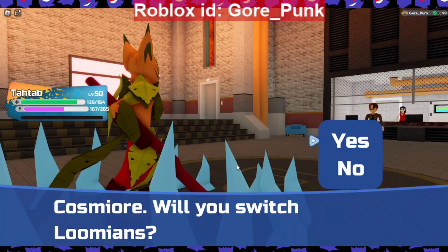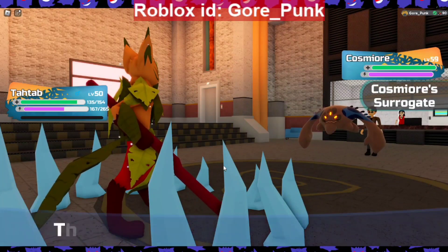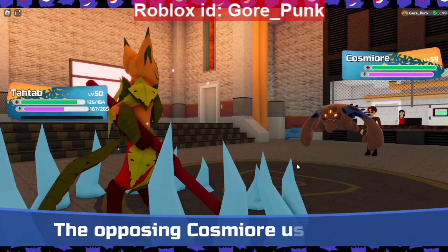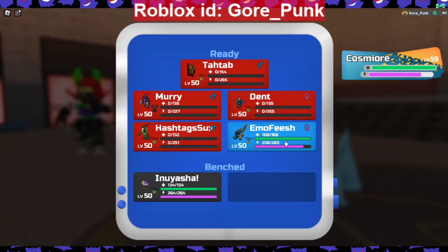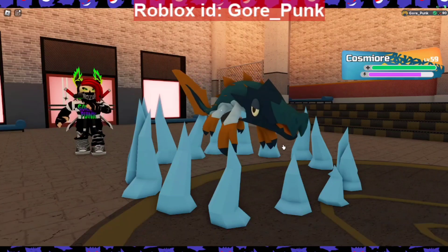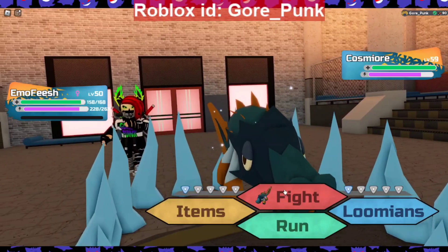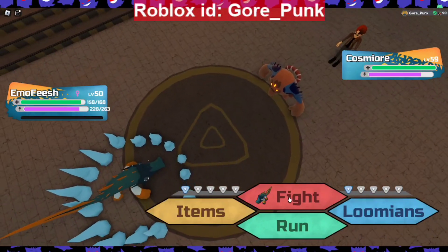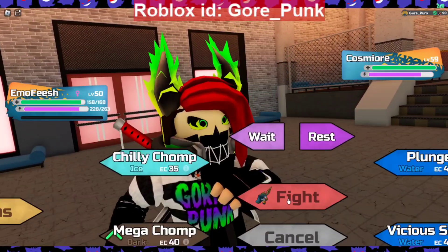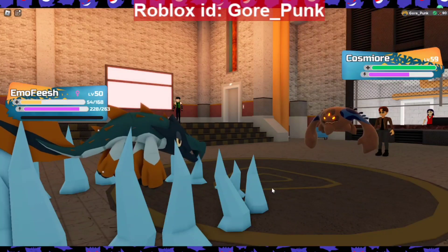Their last loom is Cosmior, and I have not been able to beat him — he does Meteor Crash and kills me in one hit, and I usually only have one loom left. Right now I have two left, but I'll probably die on one hit on each. He is level 59. Let's do Jungle Jutsu — I'd rather have my weaker one die on one hit. And there he goes, dies on one hit. Mega Chomp is a green arrow, let's try to take him out — he did Meteor Smash first and took me out on one hit.